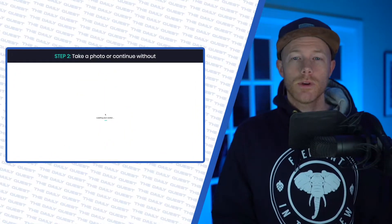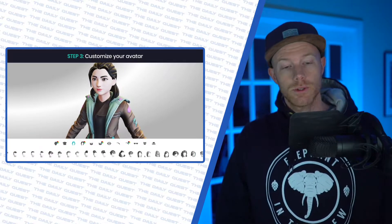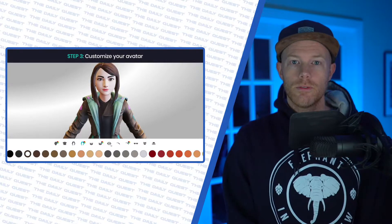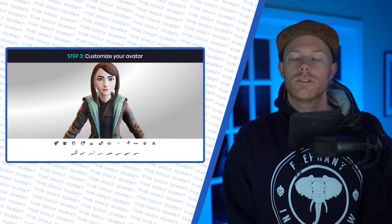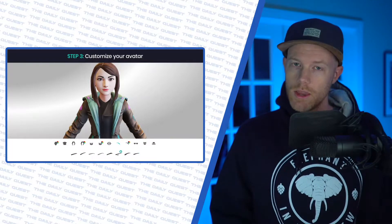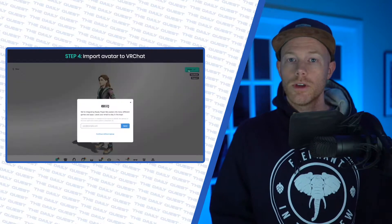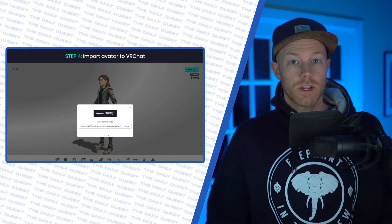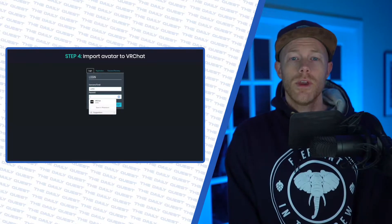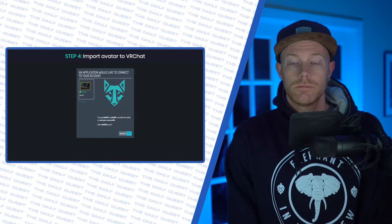Wolf3D, the team behind the Ready Player Me avatar creator — in which you can take your photo and turn it into an avatar to use for VRChat, Spatial, and other platforms — landed $13 million in Series A funding to build more tools for NFTs and avatar creation. Some of the key backers behind the project were GitHub co-founder Tom Preston Warner, Samsung Next, Nordic Ninja, and others. Those are some pretty big names. Go ahead and put yourself in the Metaverse over at ReadyPlayerMe.com — it's pretty dope.